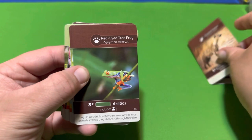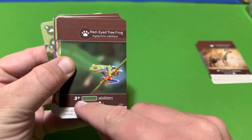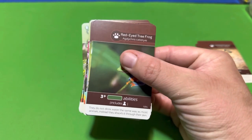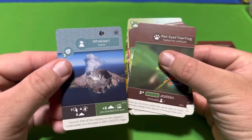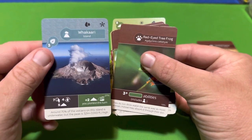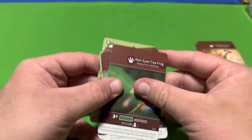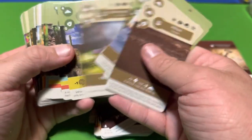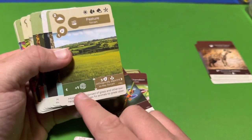The Red-eyed Green Tree Frog rewards you for having three or more green abilities. This can include islands — here's an island that has a green ability on it, for instance. Let's look for some flora with green abilities. Most cards don't seem to have green abilities; the ones with green abilities appear to be mostly terrain cards.